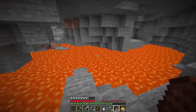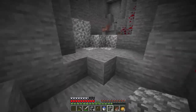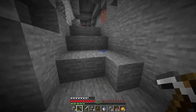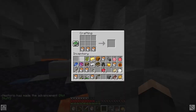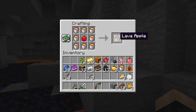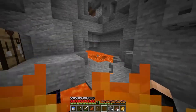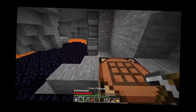Looking at this lava, I have an idea — what about a lava apple? I'm going to get enough iron for lava buckets. Nine lava buckets should let us make a lava apple. I have a water bucket just in case... let's eat the lava apple. Yep, that burned me. That was a scam — definitely a dumb idea, not doing that again.